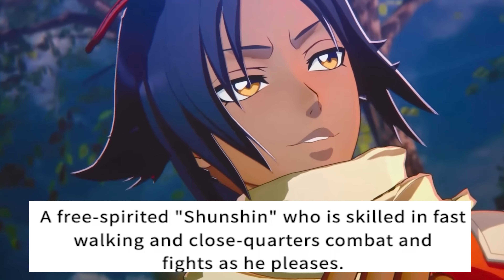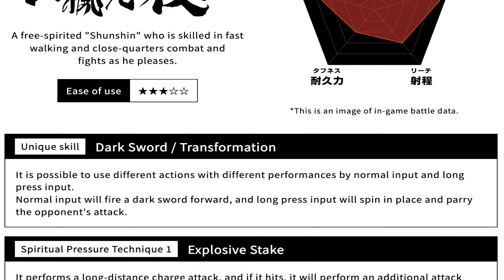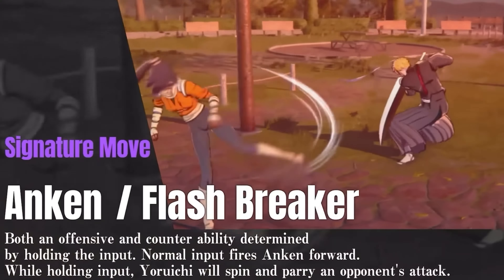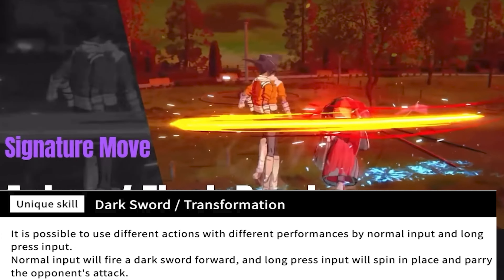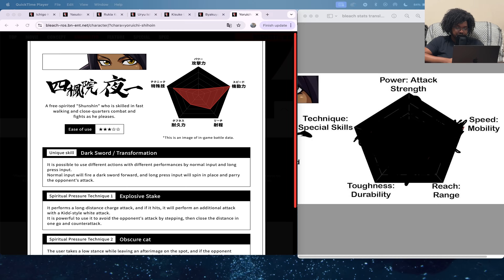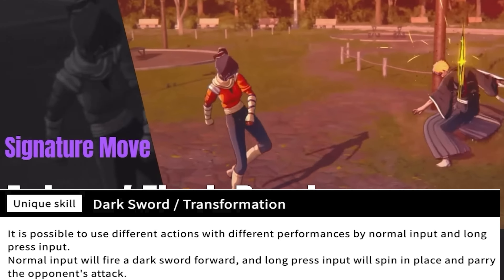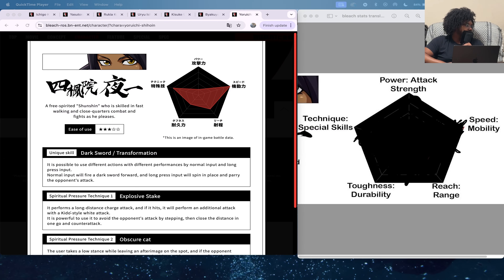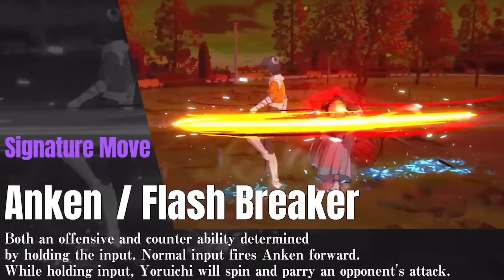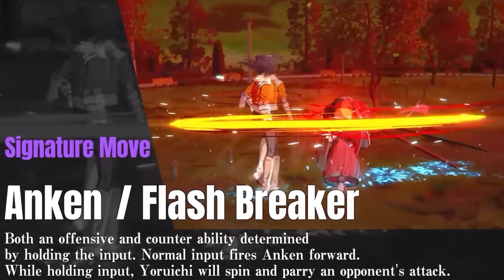The first thing shown is the dark sword transformation — I think that's the Ankoku thing, the Ankoku slash Flash Breaker. It is possible to use different actions with different performances by normal input and long press input. Normal input fires the little dark sword forward as a poke, and long press spins in place to parry the opponent's attack. So press it normally for a poke, hold it for a counter where you do a spot dodge and punish.